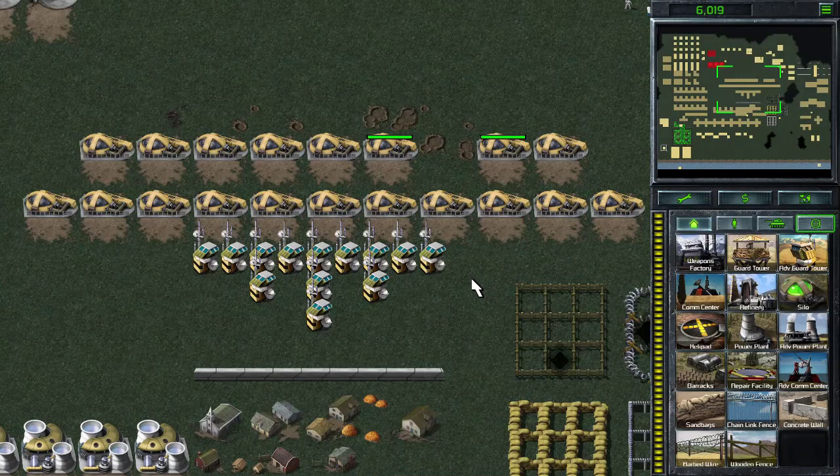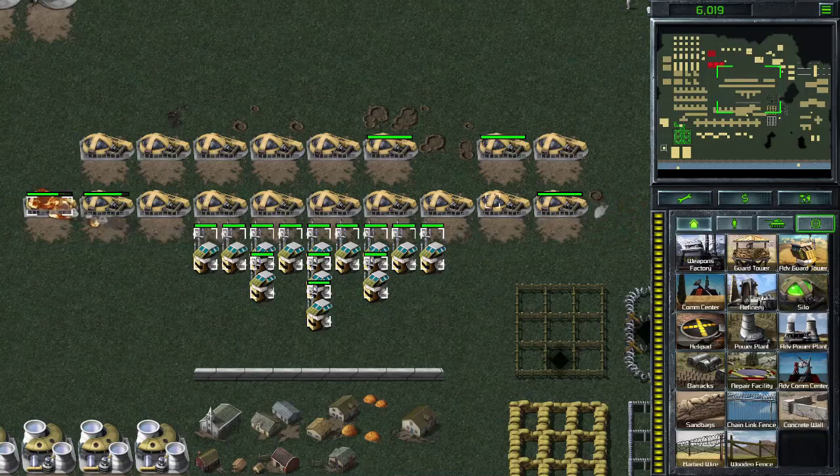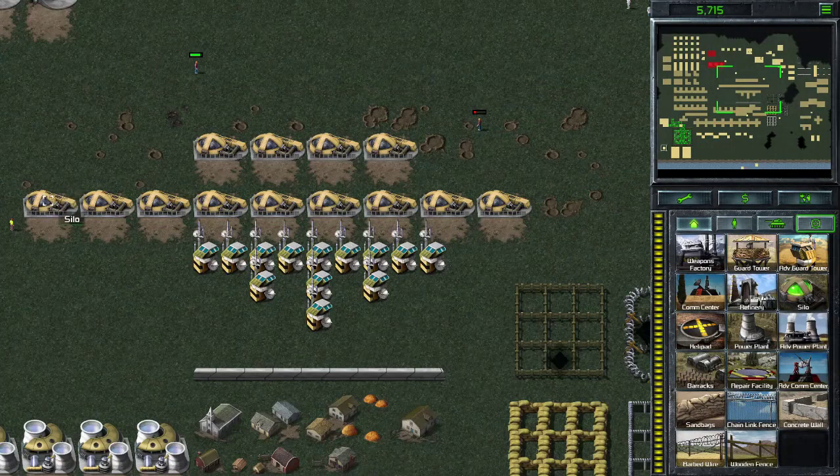However, this one actually can reach. So what I figured out is, if you hold SHIFT and double-click, then for some reason you can actually shoot everything. So if you want to kill this one but you don't know which turrets can shoot it, then you need to SHIFT the one you know can shoot it. And now you can shoot.